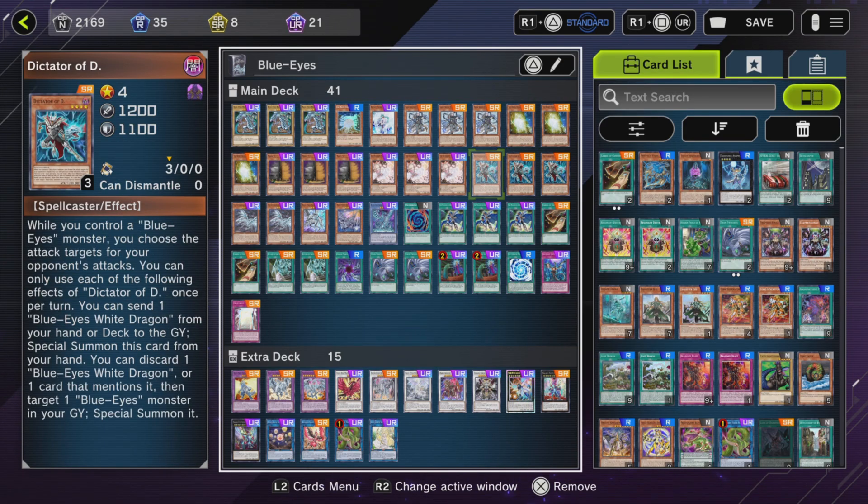Dictator of D. This is essentially the Blue Eyes-centric version of the Dark Magician card, Magician's Souls.